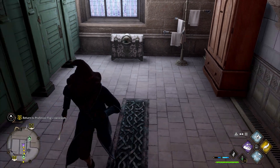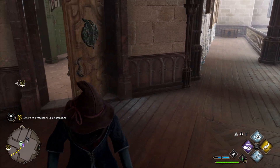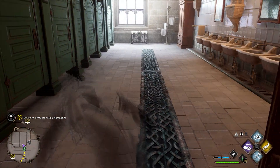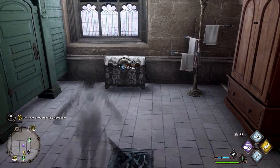So once you've unlocked the spell, all you need to do is find a chest, break a line of sight with it, then cast your Disillusionment spell, and then all you need to do is sneak in, creep up towards the chest, and then open it before it spots you.